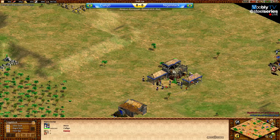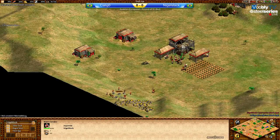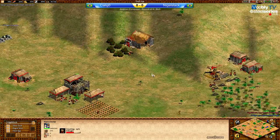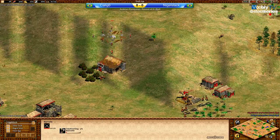Very nice blocking of the boar here by Caligo, making it possible for this villager to lure the boar without dying and without having to make the loom. Very nice job. Taking a look at Nigel - he's putting villagers on gold already. This looks to me like he will try to go up very soon and then make men-at-arms.